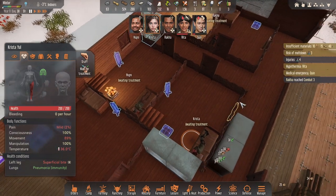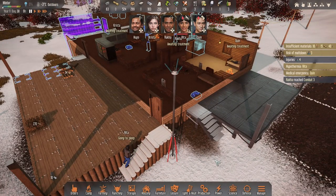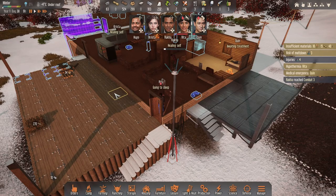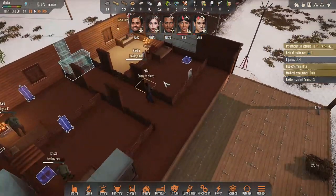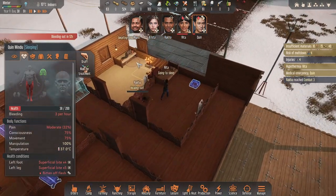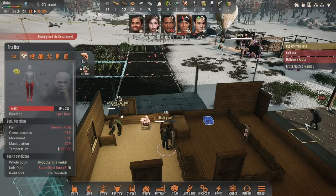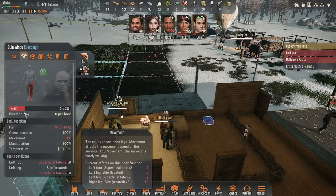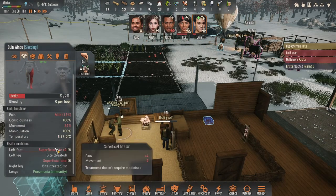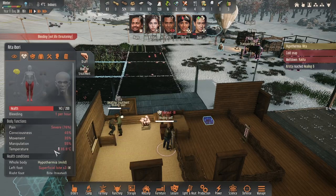Hugo — where is Krista? Oh, here. Rita's going to sleep — yeah, it's okay. Just give me a break a little bit. Let's see if we can save them. I'm back. Raka is hiding right here, and we did stop everything. Queen is not bleeding anymore, he will not die — thankfully to Krista, she did heal him up.